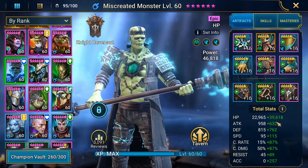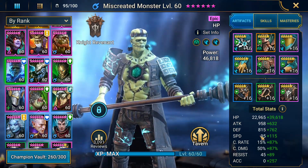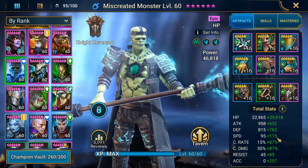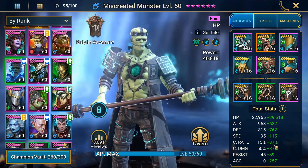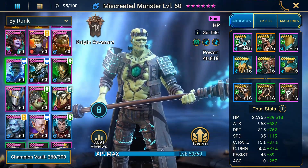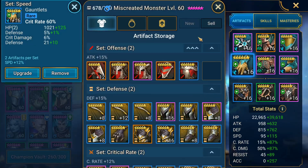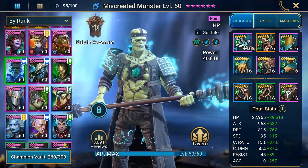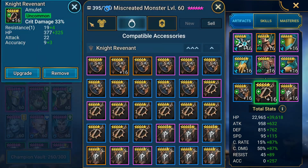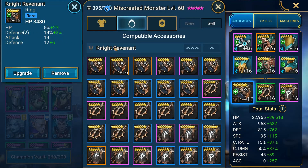Optimally he'd be around 80,000 HP, but with the gear I have this is where I'm at. He's at 100% crit rate, 210 speed, 137% crit damage, and 257 accuracy. Down the line you could switch the gloves to either HP percent to get closer to 80k HP, or crit damage to pump out tons of damage on the A2. I have him in a crit damage amulet, an accuracy banner, and on the ring we've got some HP with good defense rolls.